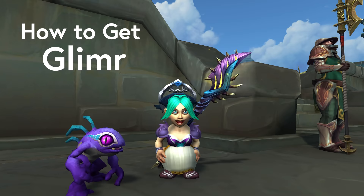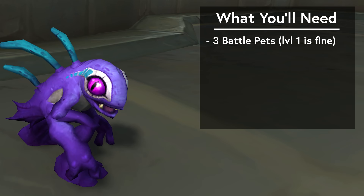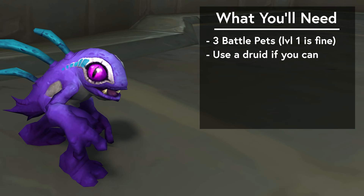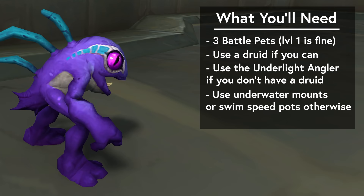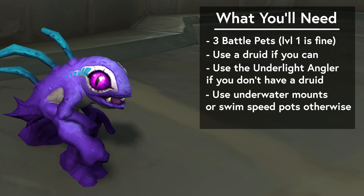Some recommendations before we start. You will need some battle pets. Level 1 pets is fine, but you probably want to have at least three separate battle pets. Preferably flying or beast type pets, but you could buy whatever off the Auction House at level 1 and you'll probably be fine. If you have a druid character, use that for this. If you don't have a druid but you have the Underlight Angler, use the character that has that. If you have none of the above, that's also fine — you can use an underwater mount. If you also don't have any underwater mounts, you may want to pick up some swim speed potions. Parts of this questline involve swimming into and then out of fatigue zones, and it's much easier to do that without dying with some decent swim speed.